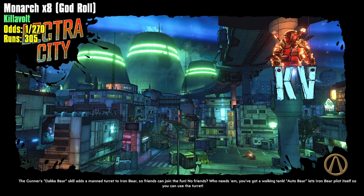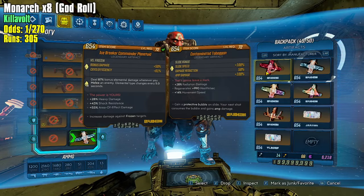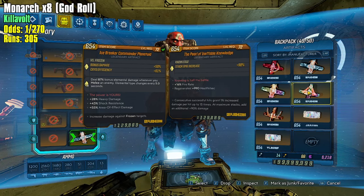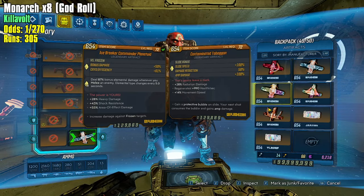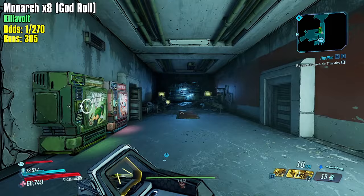Maybe if I had extra melee damage on it, or better rolls. This Schluder here is pretty nice — if I could use a Revolter but I can't right now. Let's go back to Unleash the Dragon — it's a part of the build, it's what makes the one shot work. This is a Mayhem 11 boss.